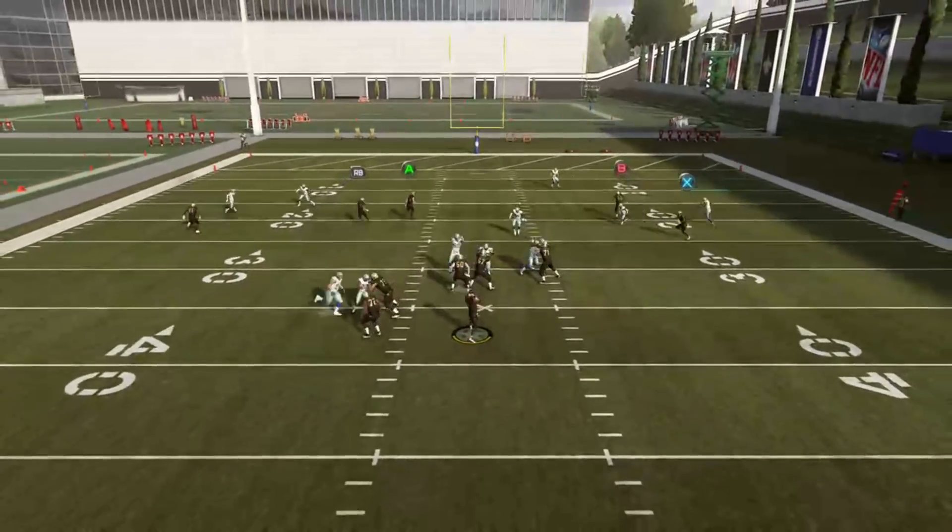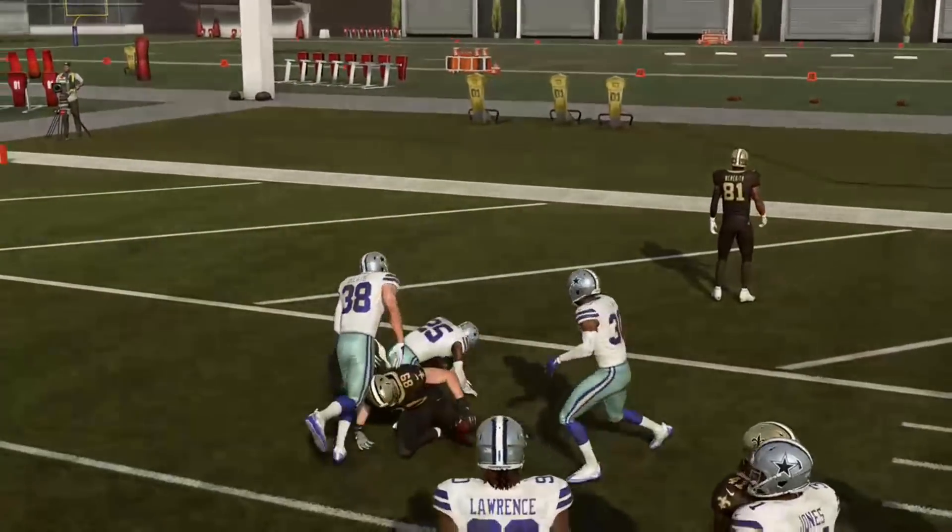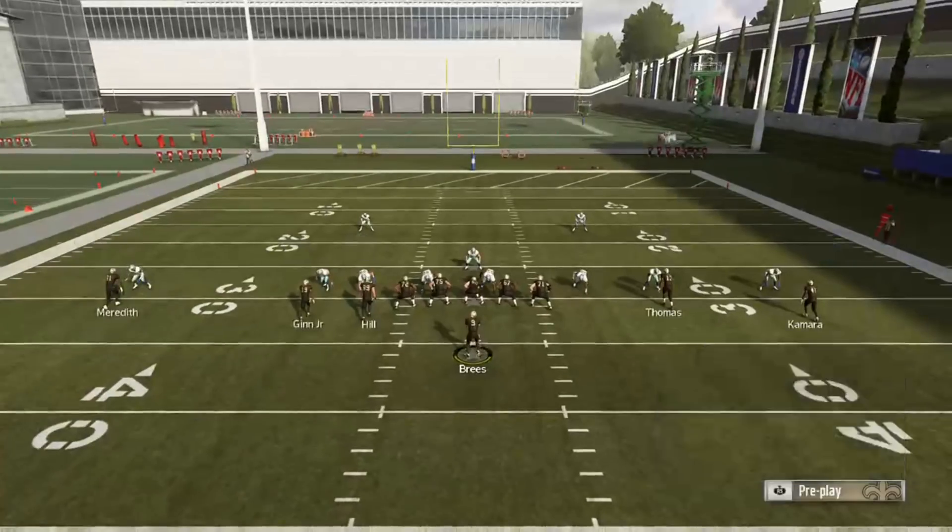The A route is one of the hottest routes — he's going to be open again here. Even tossing it up against a zone, tight ends are going to make those tough catches because they're big guys.